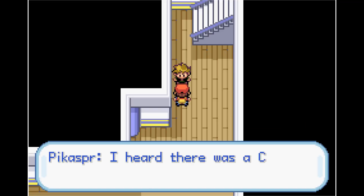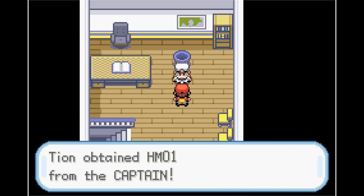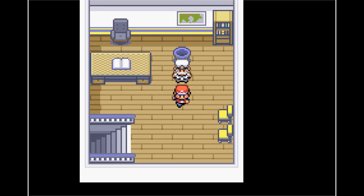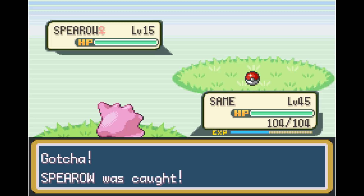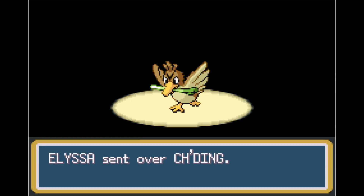With our rival out of the way, it's time to get HM Cut and head to Lieutenant Surge. After curing the Captain from seasickness, we get HM01, but we have no Pokemon that can actually learn Cut, so we have to catch something. We end up catching a Spearow and trading it for Farfetch'd. Farfetch'd can learn both Cut and Fly, so it's just a better choice.